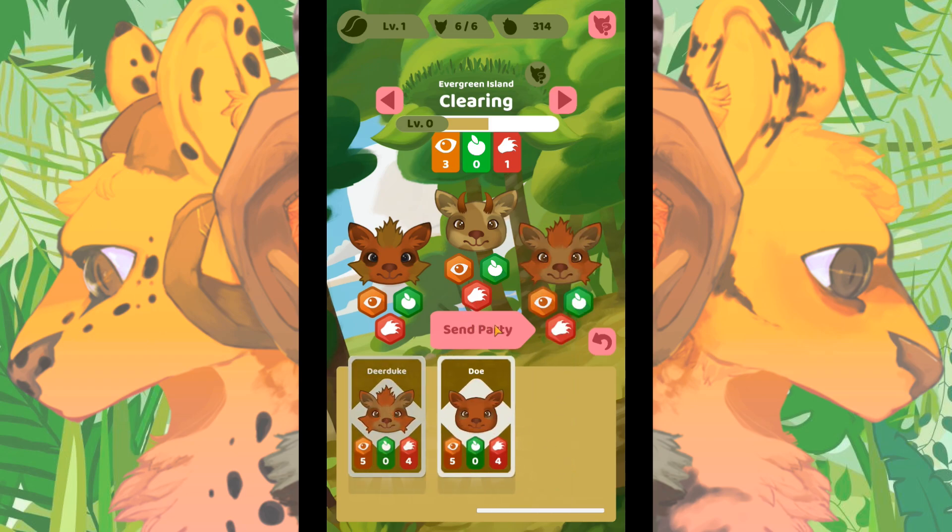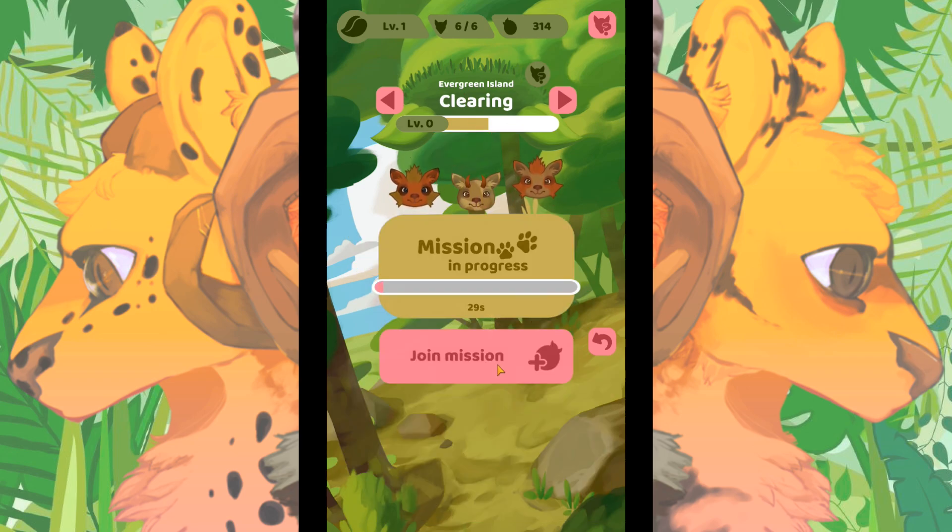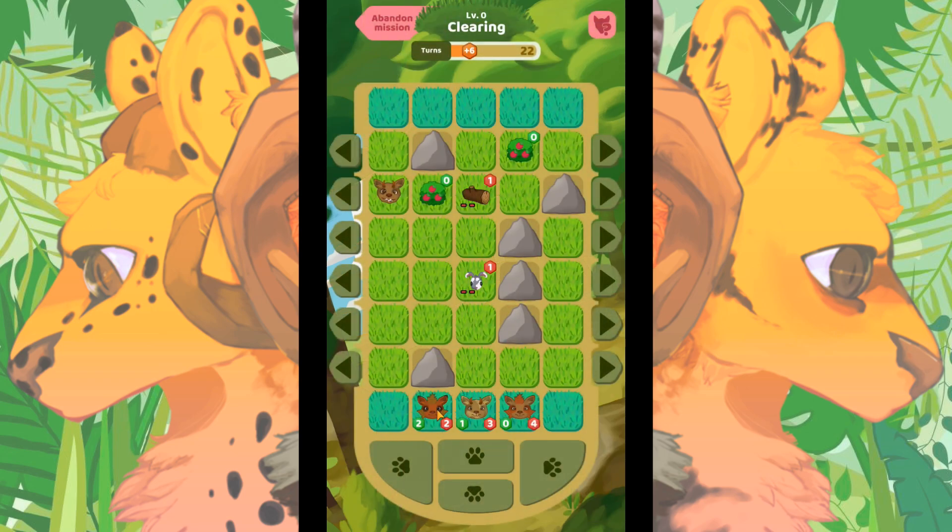Let's send Dear Duke out and send the party to the clearing. Dear Duke is really good at hunting — hunting is the red icon, and collecting is the green icon. Oh, there's another nicheling over here! Let's go see who this is. We managed to go ahead and hunt down that nicheling. I'm going to have Adam dive after the food.